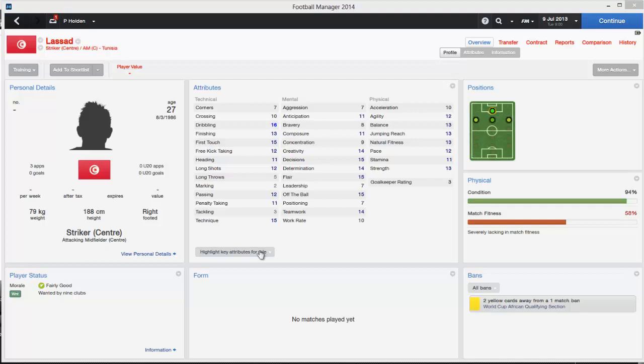Moving on to strikers, we have Lassad — a Tunisian striker with 3 caps for Tunisia. Good dribbling, good first touch — all-round, can do a job up front.